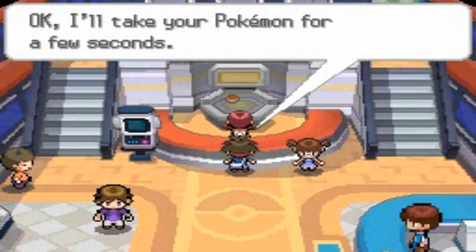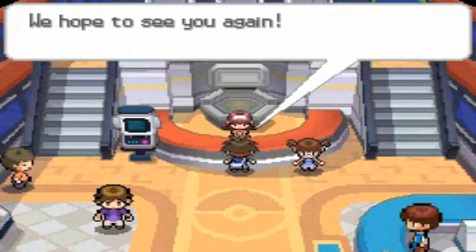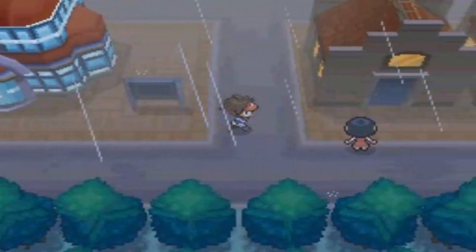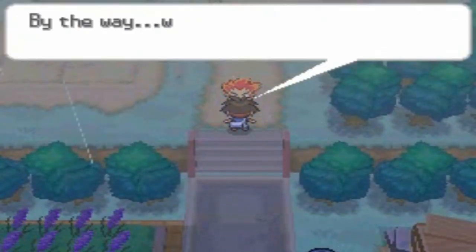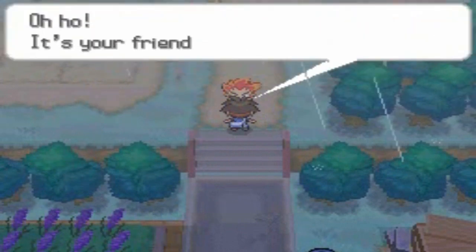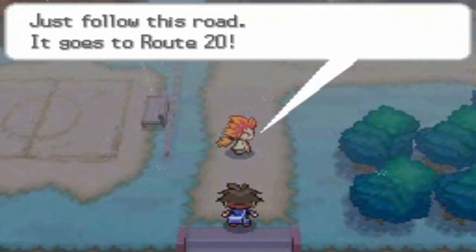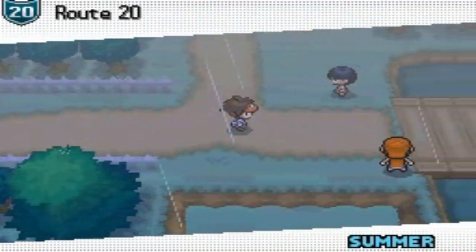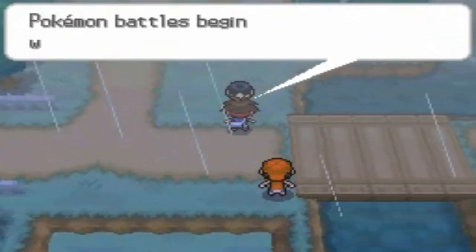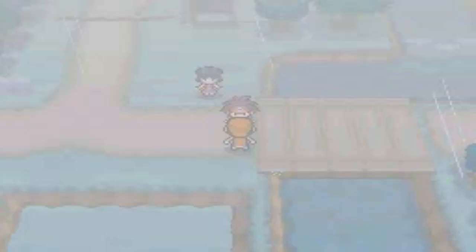Next time I'm going to watch all my episodes before narrating so I can do the transitions properly — we'll let this one slip. We head to the Pokemon Center to heal up. Here we are in rainy Floccesy Town — a nicely named town. Alder notes we have two town maps and says Hugh, the one with Tepig, is at Route 20, so we should go there to give him the map.